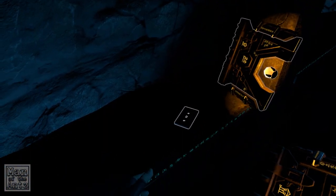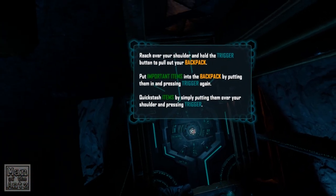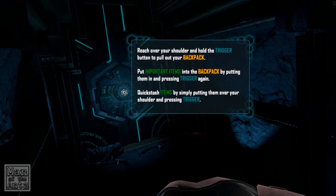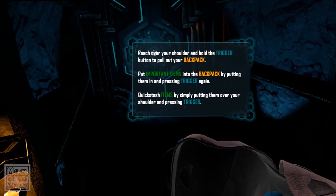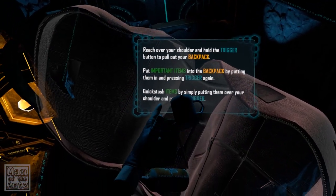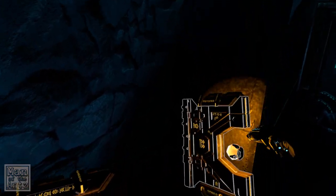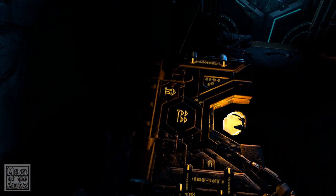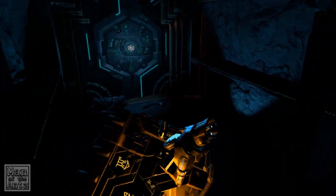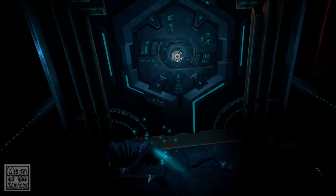It looks very much like these two have got to work together. But this on the other hand surely goes in our bag — reach over and pull over your shoulder and trigger. Bring your backpack, put important items in by pressing the trigger again. Quick stash items by simply putting them over your shoulder and pressing the trigger. This and this look like they go together — that's obviously not supposed to happen. Do we need it? Nope, all right then.